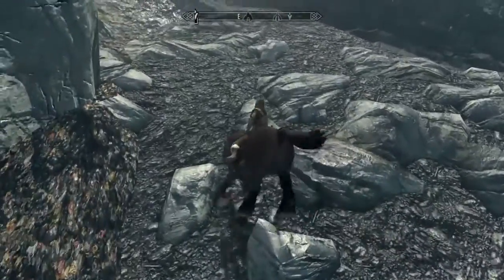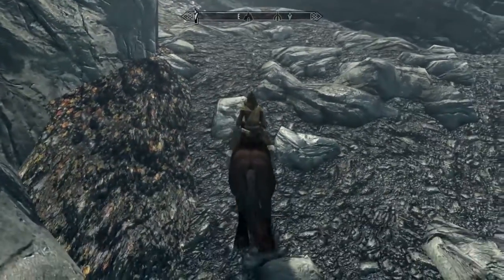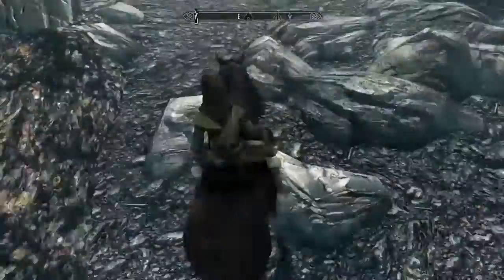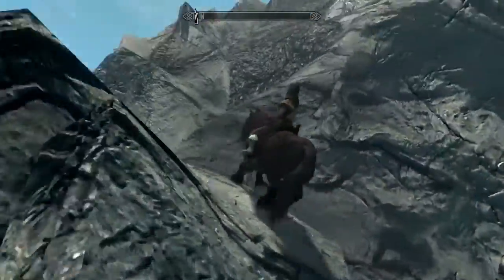I've never played any of the DLC before so I didn't know how to do this. But yeah, there's a cave you go through and then it leads you to another portion of the map. And apparently you just cannot get to the Dawnguard through the normal Skyrim map — you have to go through that cave area first.